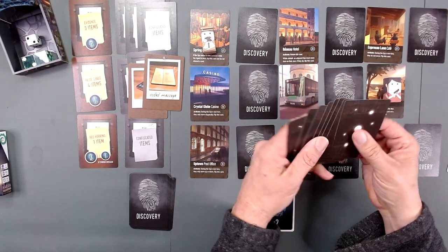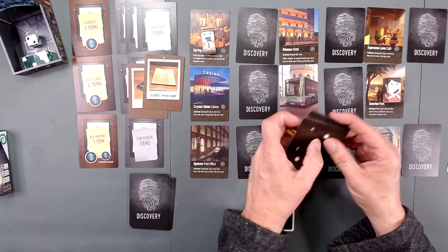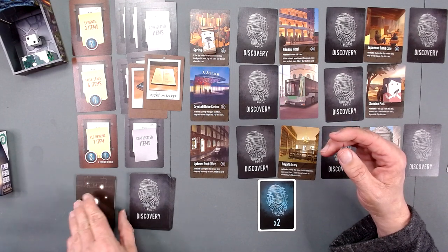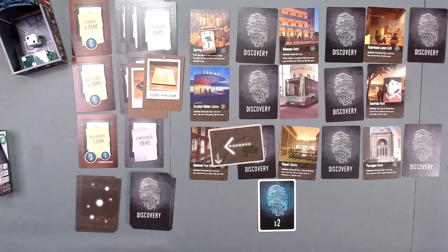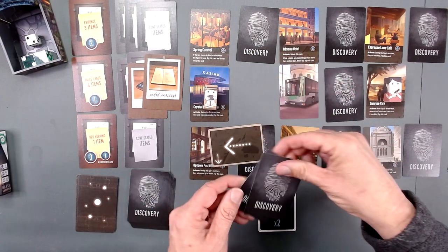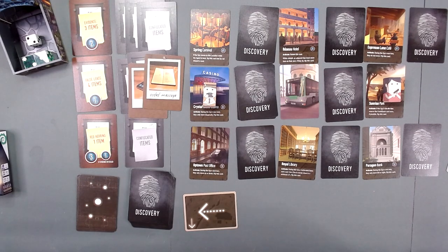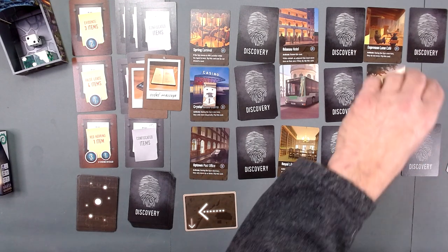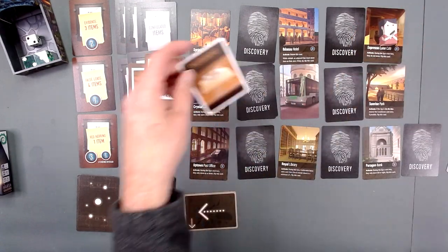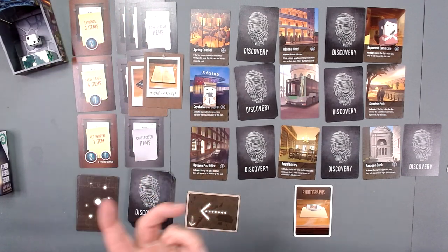The spy moves based on a set of cards - I'm going to have the cards like this and then turn them like this. Spy cannot move that way so they can move down. We add a second piece of clue and that's the end of the spy's turn. Our turn - we've already used that. We will move to the cafe and we have photographs. Not one of these, so it could be here, could be here, could be there. We don't know.